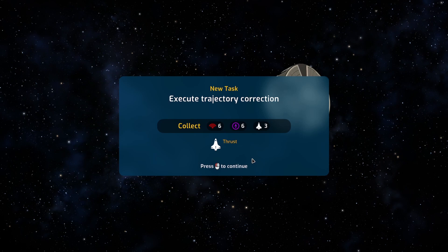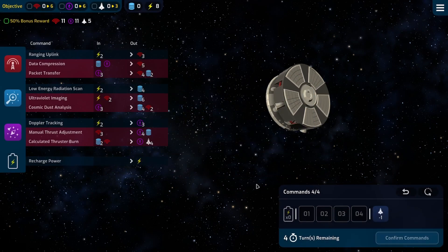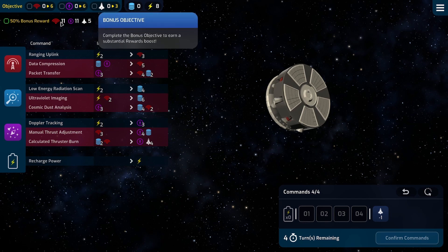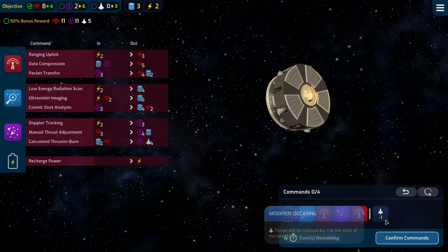Execute trajectory correction — we're not actually getting into Mars orbit, we're doing a course correction, which is fair enough. We've got four turns. We need five thrusts, so we can do that in two, which means we need four data and two extra comms, so we need 13 of that, 11 of that. Yeah, we should be able to do this just fine — that's a pretty decent first turn.